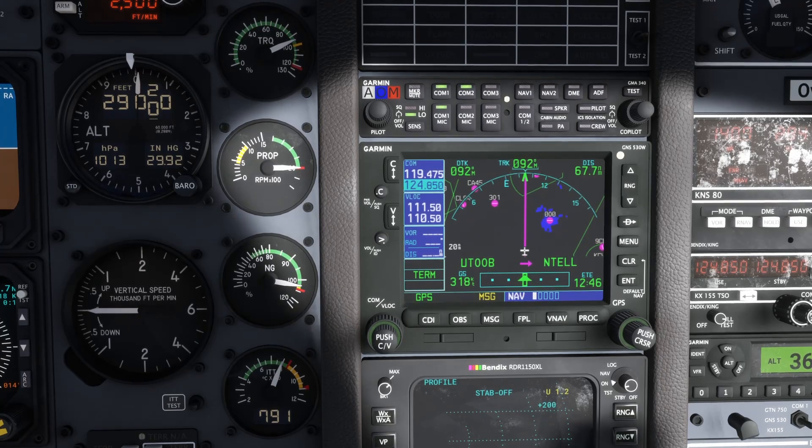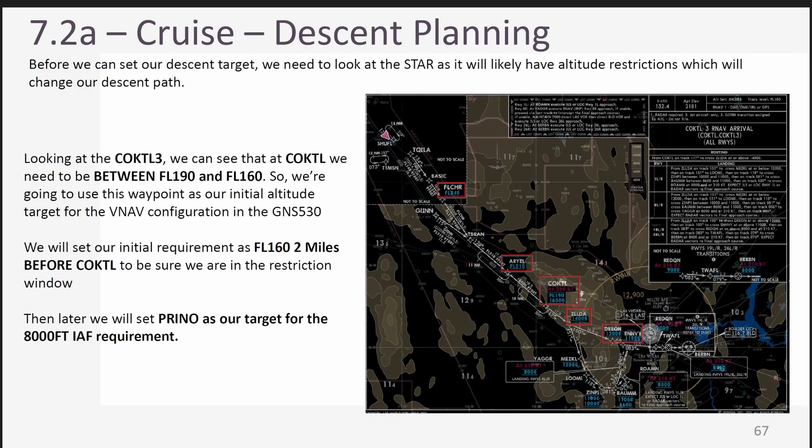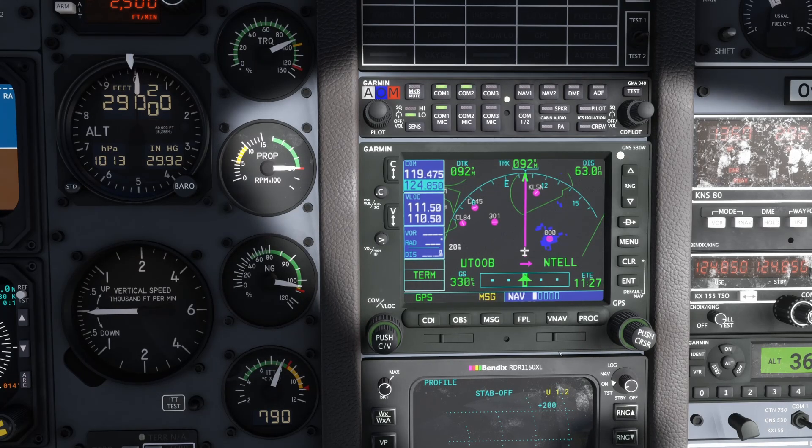On the Cocktail 3 STAR, we need to be aware of flight restrictions: at Fletcher, above FL240; at Aerial, above FL210; at Cocktail, between FL190 and FL160. At Bourbon we need to be at 8,000 feet and maintain that all the way to Prino. So we're going to set our initial descent target to flight level 160, two miles before Cocktail, to make sure we're in the restriction zone.